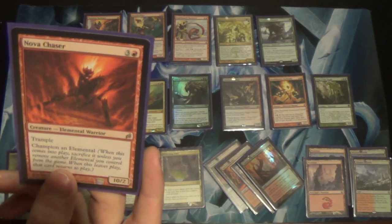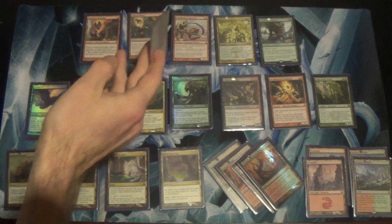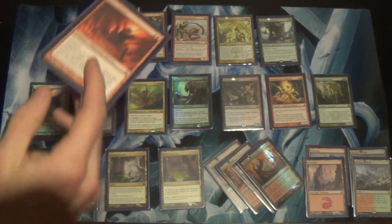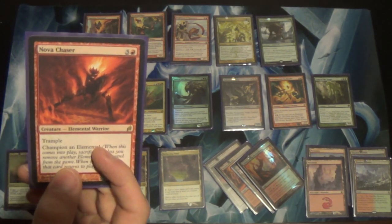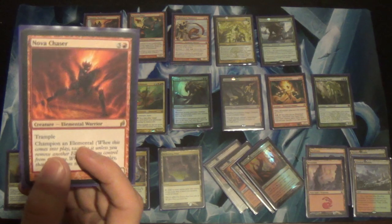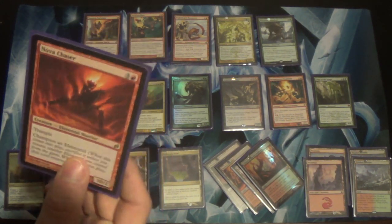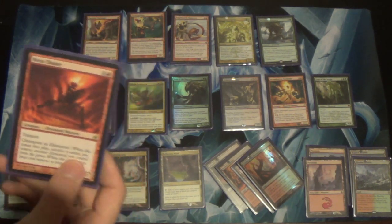I would not be surprised if Nova Chaser enables some turn four kills in this deck. Turn one, whatever. Turn two, Smokebraider. Turn three, Nova Chaser — hopefully turn one was Flamekin Harbinger. But that's ten damage on turn four since it doesn't have haste, and then we need to find ten damage elsewhere. Maybe it's not turn four. Okay, this deck is slow — like I said, it's the most mid-rangey mid-range deck.